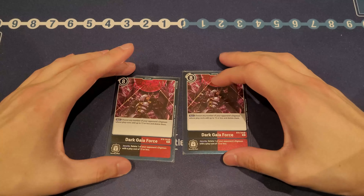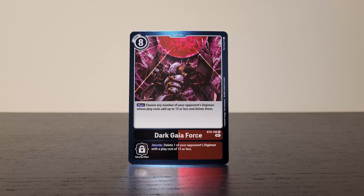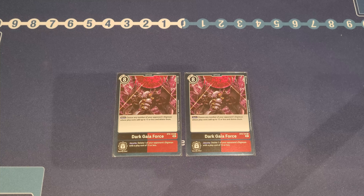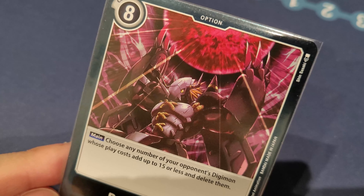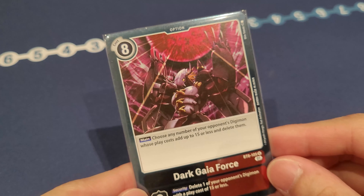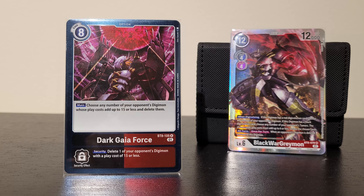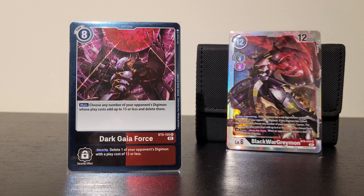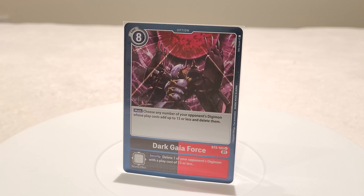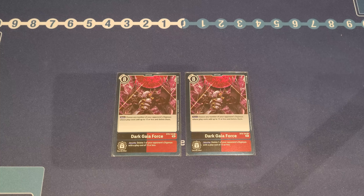Last but not least we have two options. The new best option I can think of — the better version of Gaia Force — is Dark Gaia Force. Not only can it pop any Digimon that's 15 cost or less, you can also pop wide boards by accumulating costs up to 15, which is really versatile. So many Digimon out there are 15 cost or less generally, and it's already good enough. With its security effect it's just amazing — you get to pop anything that's 15 cost or less. I really like this card, really love the artwork, and just how good and versatile Dark Gaia Force really is.